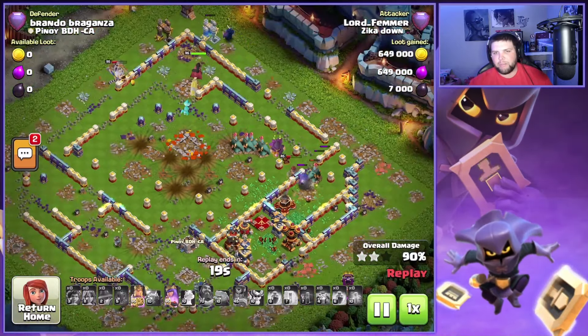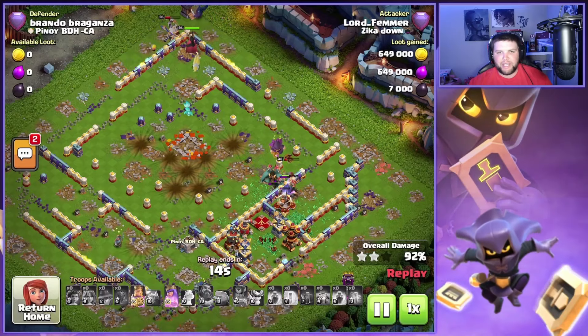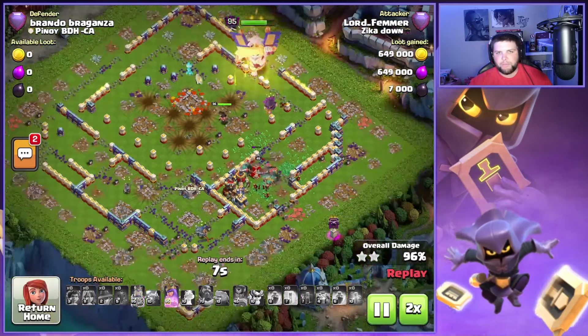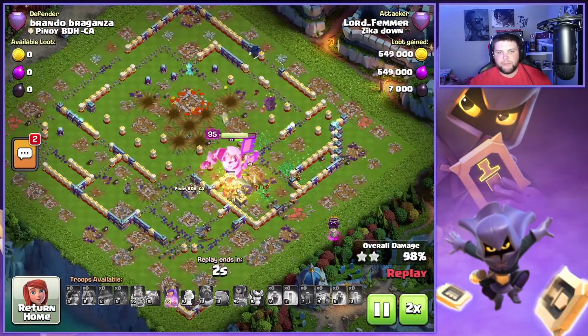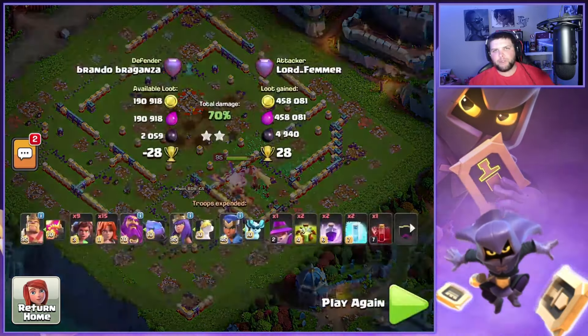Look how many Root Riders we still have alive — we have all four heroes. Grand Warden just went down, but we have plenty of Root Riders alive. Still had the King and the Queen ability when we finished off this triple.